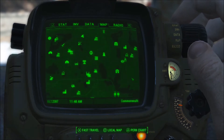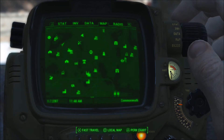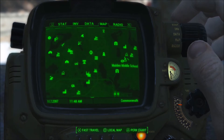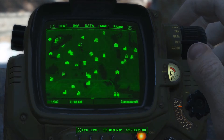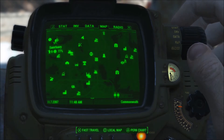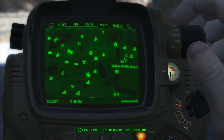What is up guys, Dr. Typo here and I'm back on Fallout 4. In this video I'm showing you where we're gonna find the Science Bobblehead. It's located at Malden Middle School, and way over here is Sanctuary, just to give you an idea of how far you're going to have to run from the start of the game if this is where you want to go.